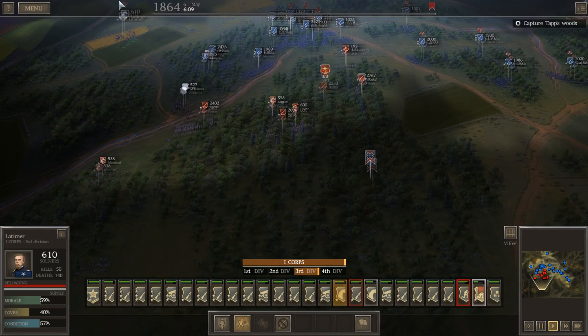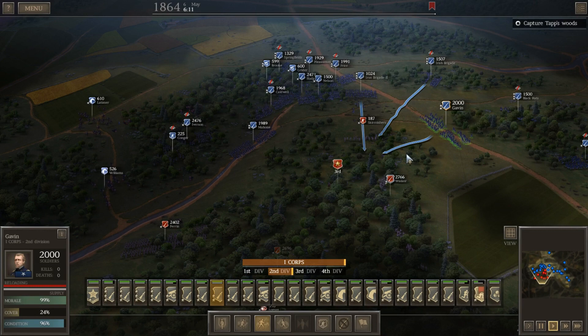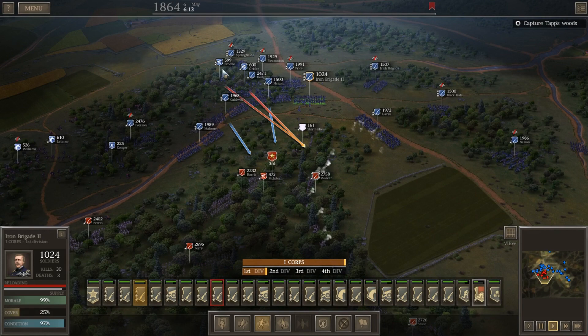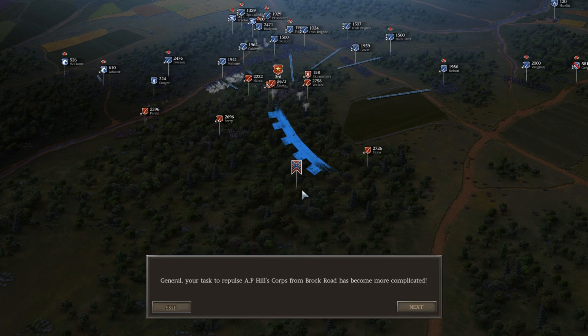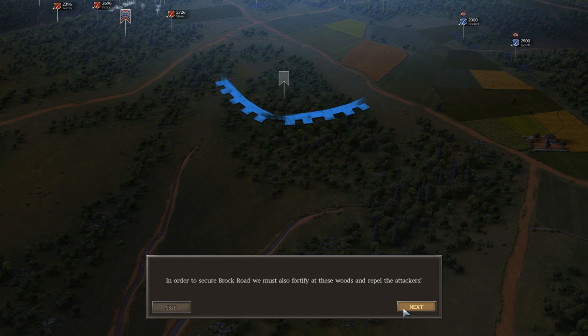They've refused their lines a little bit. Your cavalry has been butchered a bit here. Change of plans? General, your task to repulse AP Hill's corps from Brock Road has become more complicated. The Texas Brigade, the vanguard of Longstreet's corps, has been spotted and it's more than certain that Longstreet's advancing to attack us. In order to secure Brock Road, we must also fortify these woods and repel the attackers.